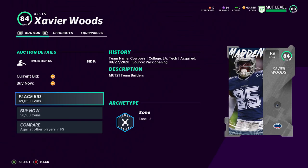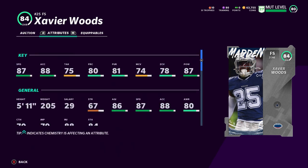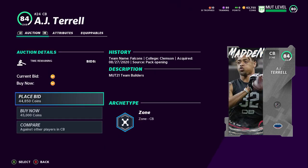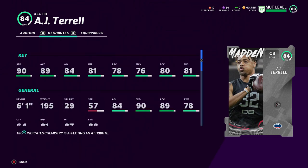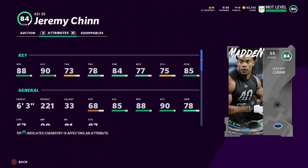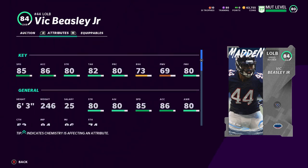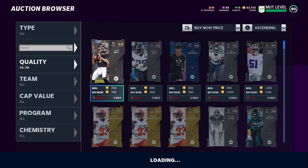Trey Wayne's isn't great in man coverage, but a 90-speed corner isn't going to get beat deep very often. Xavier Woods I really like — he's 87 speed. AJ Terrell, a rookie for the Falcons, is also 90 speed. These guys are all going for like the 50,000 range. Jeremy Chin is a 6'3" strong safety with 88 speed — I really like him. And Vic Beasley Jr. would probably be my favorite linebacker; not a lot of 85-speed linebackers in the game right now, especially if you run a 3-4.